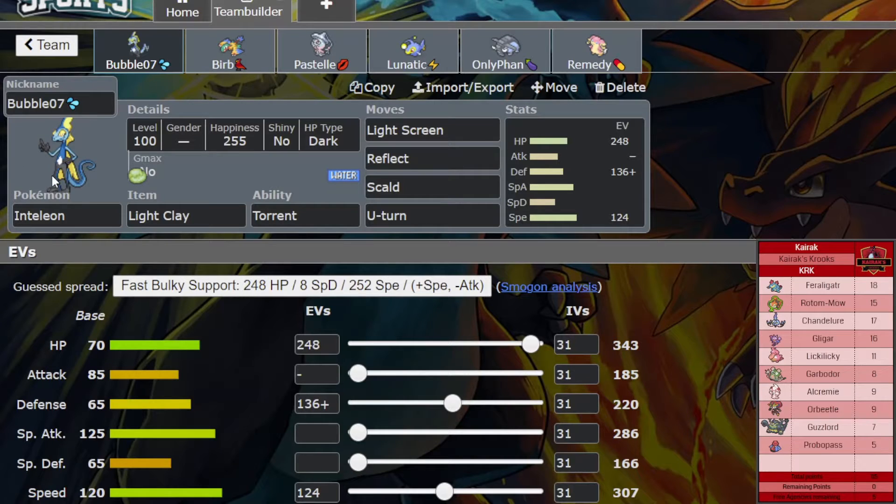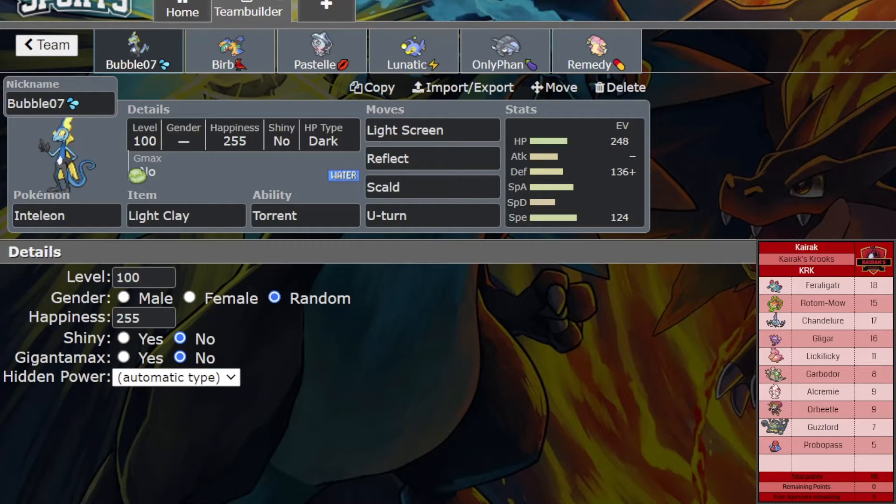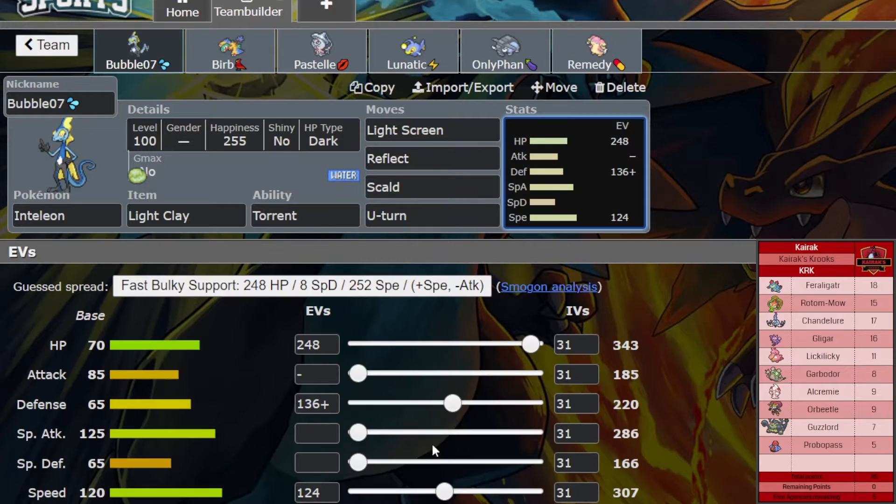Nothing outspeeds — everything is base 90 or below, which is really good, because that means I should be able to outspeed with a lot of my Pokemon. Nothing also out-slows a Hatterene — we'll get to that set. So we have Inteleon: 124 speed to outspeed everything basically. Or-Beetle is the fastest Pokemon at base 90, so I won't say anything to Scarf. 248 HP, 136 defense to take anything from Feraligatr at plus two, and I believe this is under Reflect.